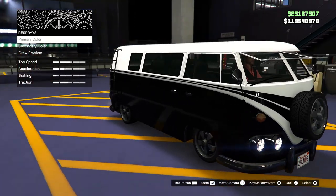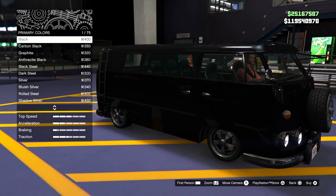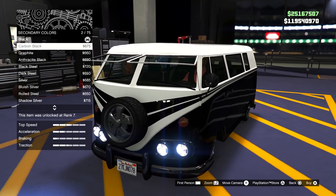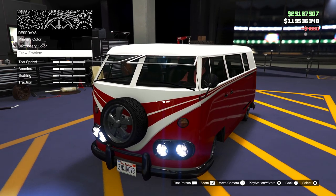Moving over to the color — I was pretty mixed on this. I'm going to leave the top part of the vehicle white and go with red for the bottom. I feel like red fits it pretty well and kind of matches the white in a certain way.